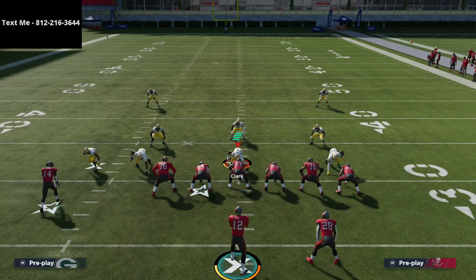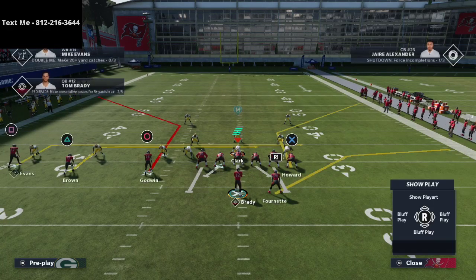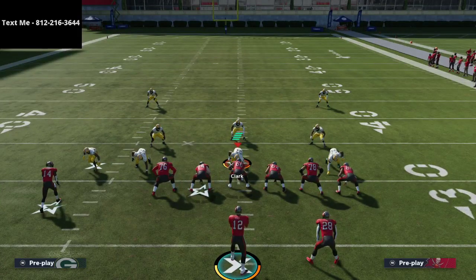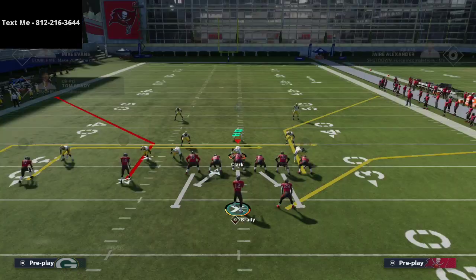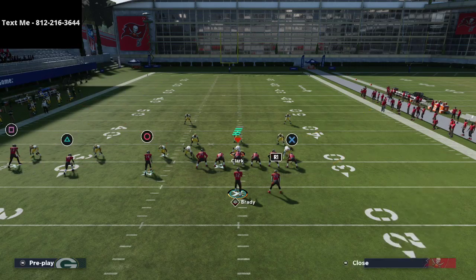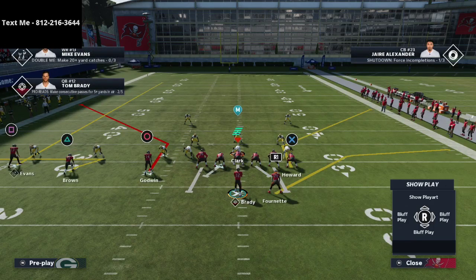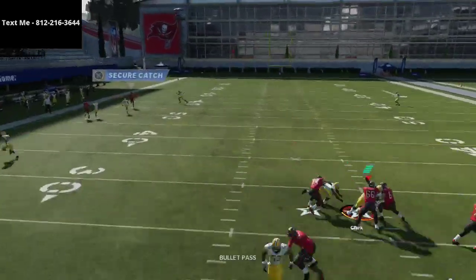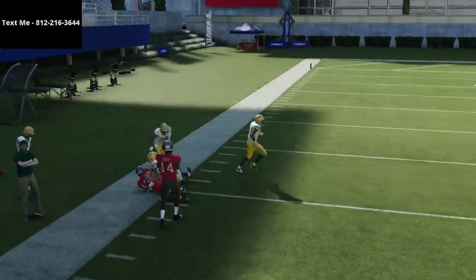The play that goes hand in hand with curl flat is doubles sail. With doubles sail you have the same corner route to the tight end but a different corner route to Chris Godwin — you can smart route it and it goes really shallow, which is great. All we're going to do is smart route both corner routes, take Mike Evans and put him on a streak, and take Antonio Brown and put him on a whip route, flat route, or out route. Against man coverage, often one of those two routes is going to get open on the outside.